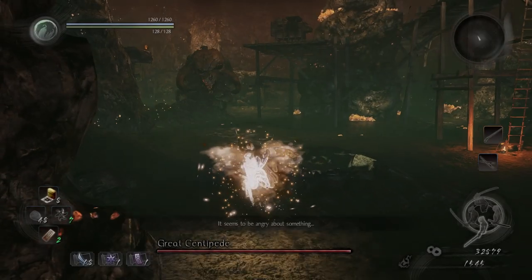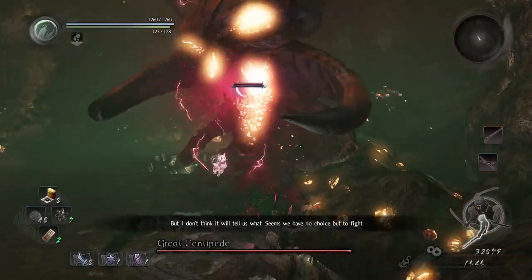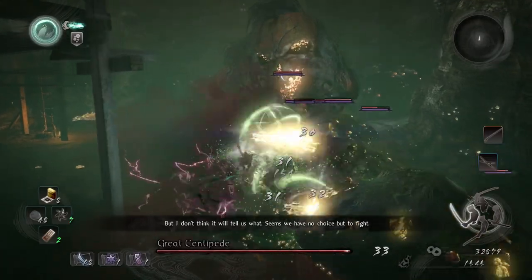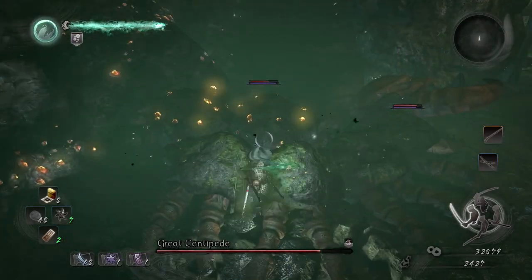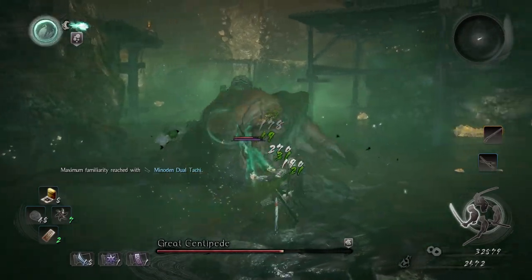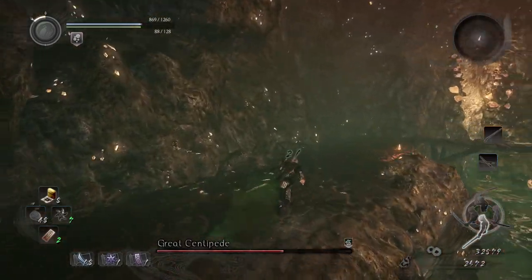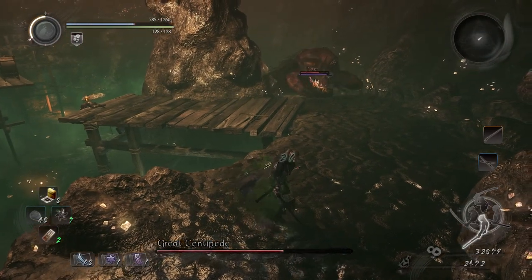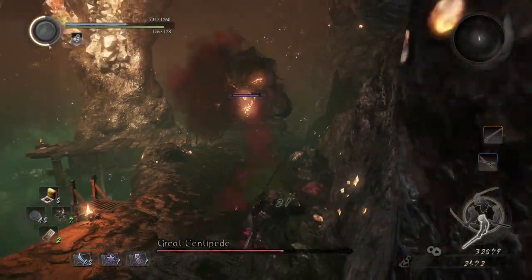Without further ado, let's jump into the boss for today: the Great Centipede. I'm gonna start off the fight at the bottom and use my spirit animal to destroy as many of these stone parts as possible. If you're lucky you can break them all — it's like a 50/50 chance. If you break the boss's stamina it'll run away and regain all those poison rock things.